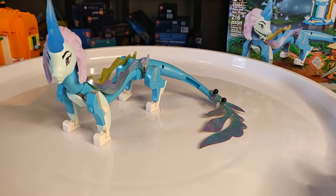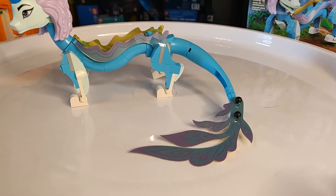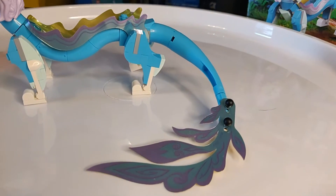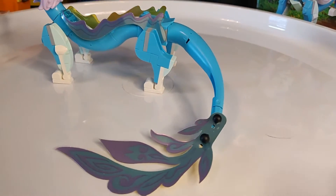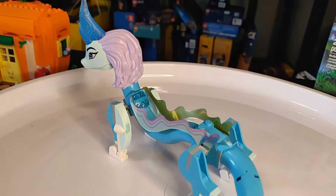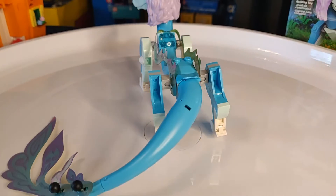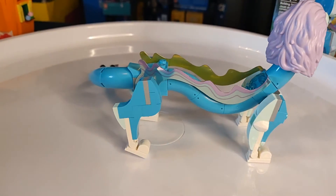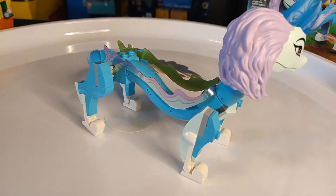Next is Sisu the dragon herself. She's a water dragon. There are these foil — not paper, it's like foil, really thick foil type pieces — that have been used in here, which is something I have not seen before. It might be in some other sets like elf sets or something, but this is something I haven't seen before that I thought was neat.